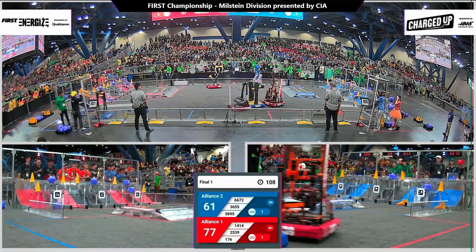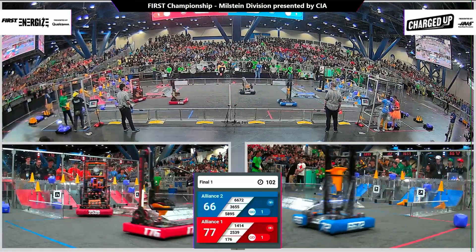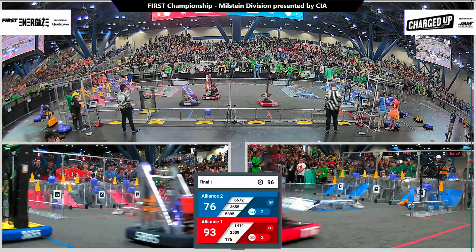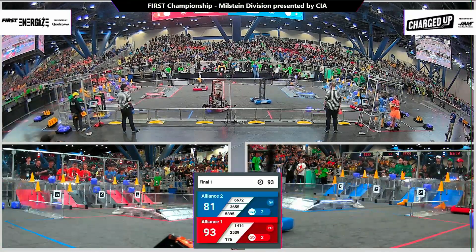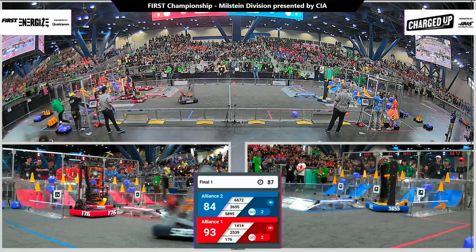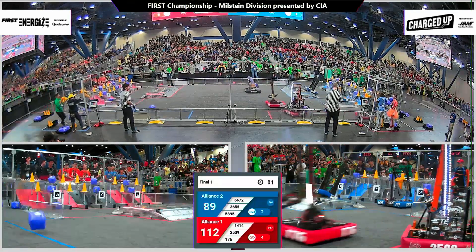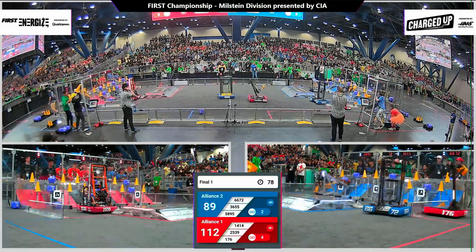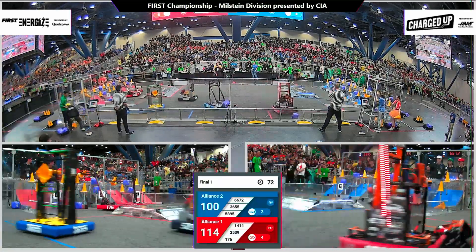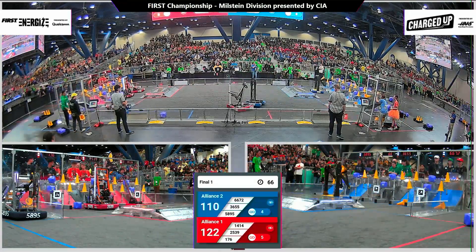Red Alliance needs two more cones for a complete top row. On blue, the Tractor Technicians running one more across, getting that second link — complete for blue. 25-39, the Krypton Cougars delivering a cube, running through Petty Robotics, but they stay on their own four wheels. Team IHOT using their arm to drop off a mid-level cone. Aces High as well, matching while blue Alliance 66-72, Fusion Core going for that middle row. Red Alliance with the advantage for links to blue's three, but anything can happen with over a minute left in this match.